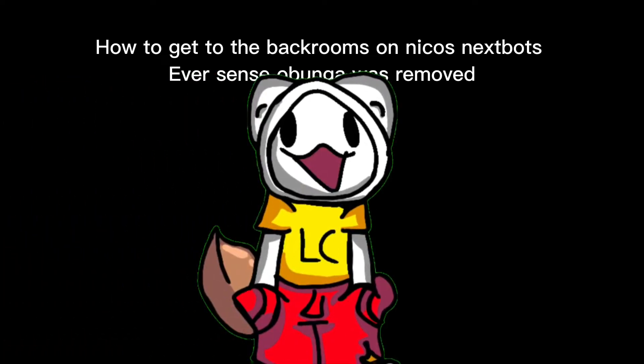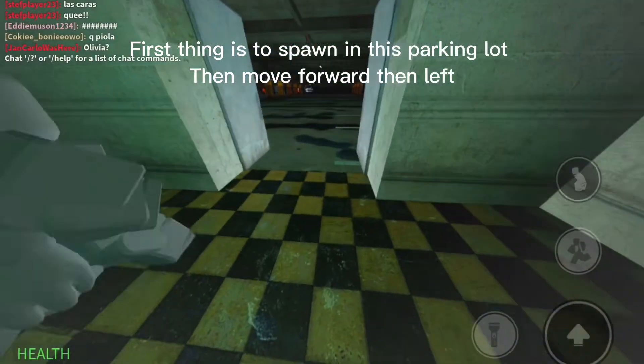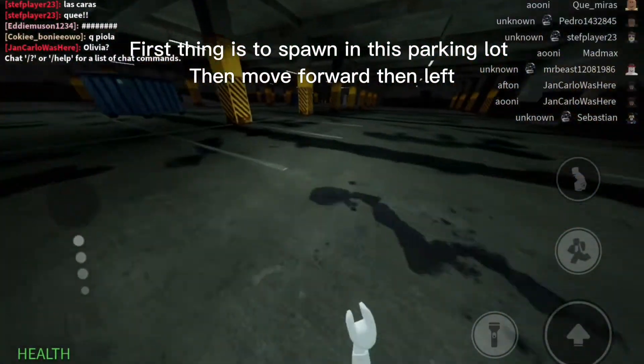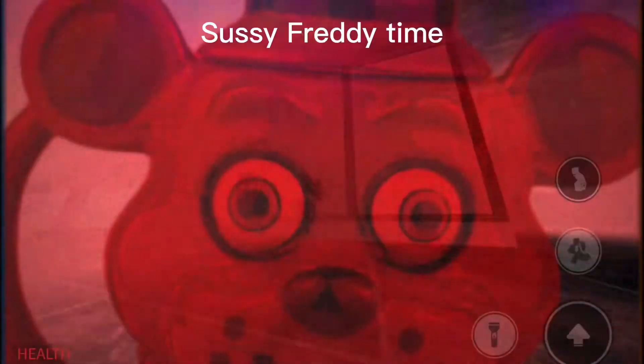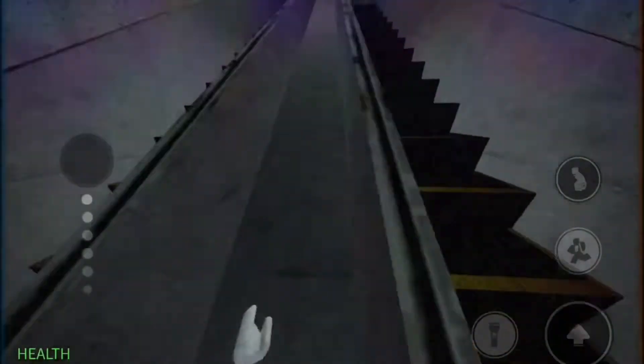How to get to the backrooms on Niko's Next Bots. Ever since Obunga was removed, the first thing is to spawn in this parking lot, then move forward, then left, then go up these stairs, then move left.